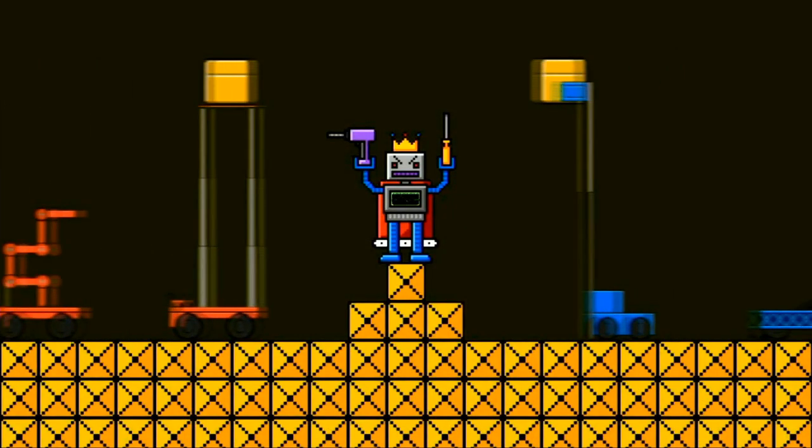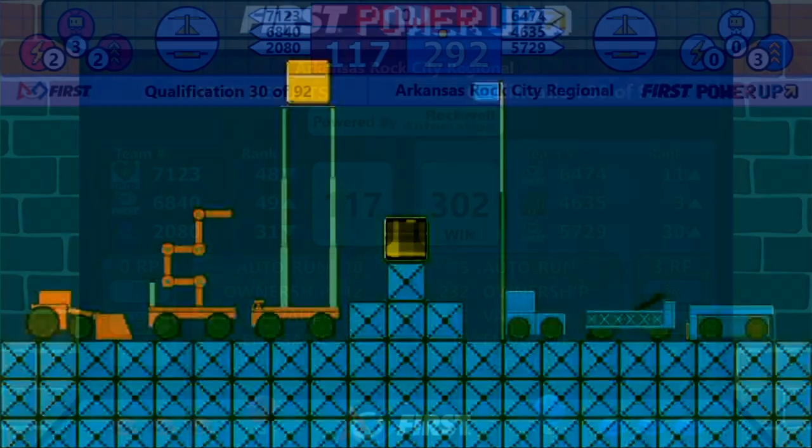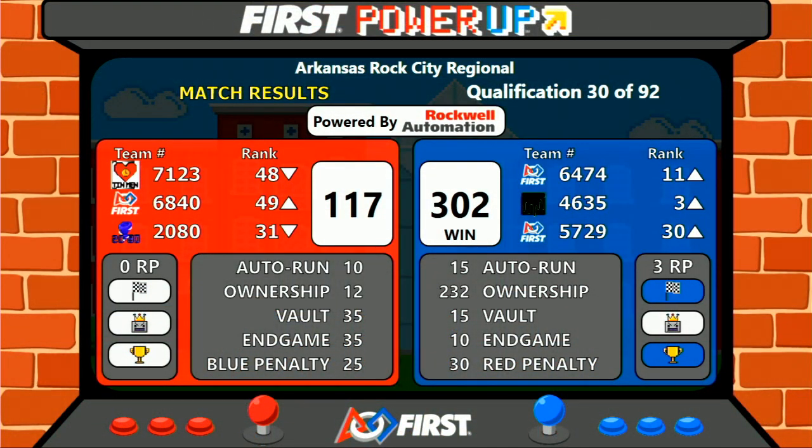There is the magic whoosh. Ricardo pushes the button this time with his fingers crossed. The animation starts, and it's going to be the Blue Alliance with the win. 302 and three ranking points. Ownership once again, the big part.